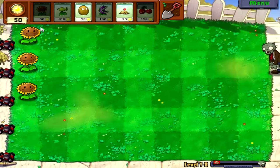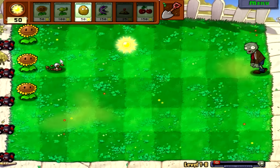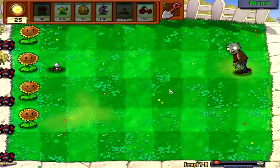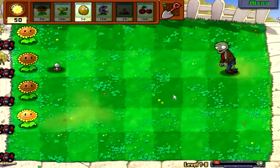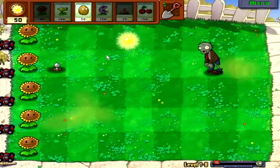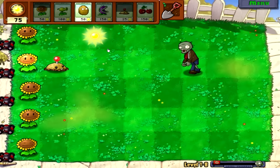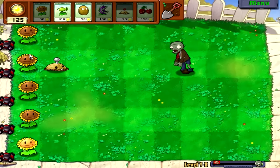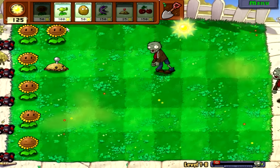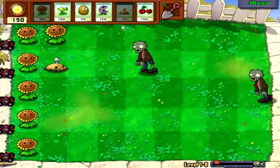A really good combo is walnut and chomper, and I will show you why. You set up a scenario where you put a walnut out here and a chomper behind it. When the zombies get to the walnut they obviously won't get through it for a while, so your chomper will be safe and can just chomp them up. While he's chewing, the walnut will protect him long enough until he's done, and then he can resume eating the next zombie. Very effective combo — you can use it throughout pretty much the whole game.